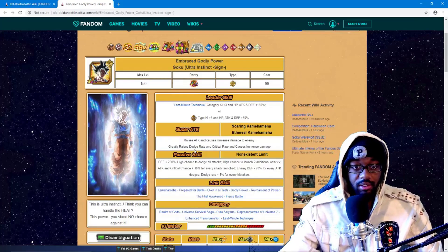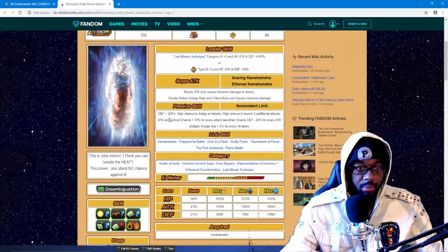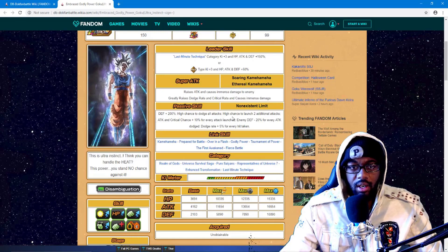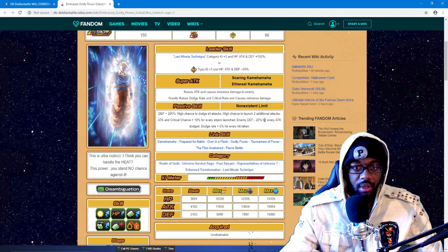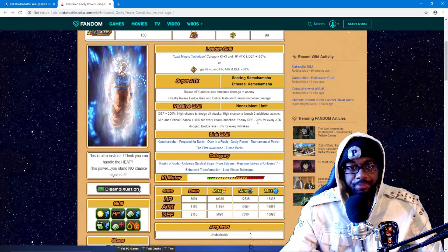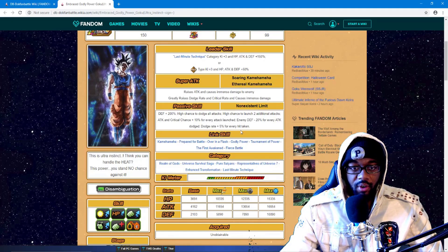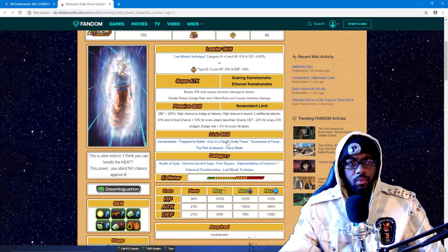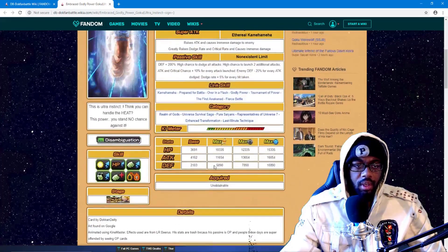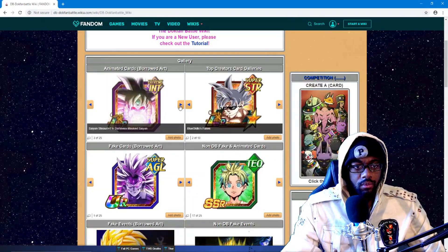Super attacks raise attack and cause immense damage to the enemy, and then greatly raise dodge rate and crit rate causing immense damage. Defense plus 200% — yeah, he's gonna be tanky. High chance to dodge all attacks, high chance to launch up to two additional attacks. Critical chance plus 10% for every attack launched. Enemy defense minus 20% for every attack dodged, and dodge rate plus 5% for every hit taken. He's an LR, his stats are really low, but I see why — because he's actually pretty damn good.